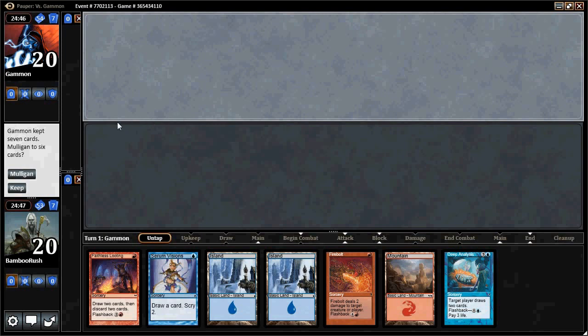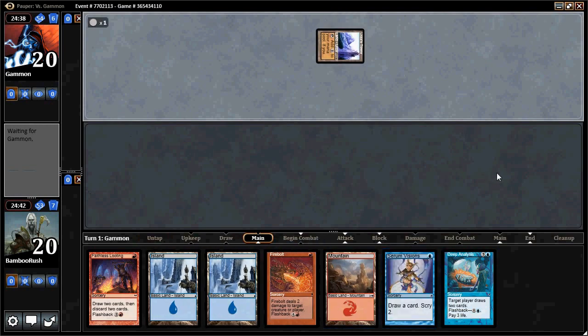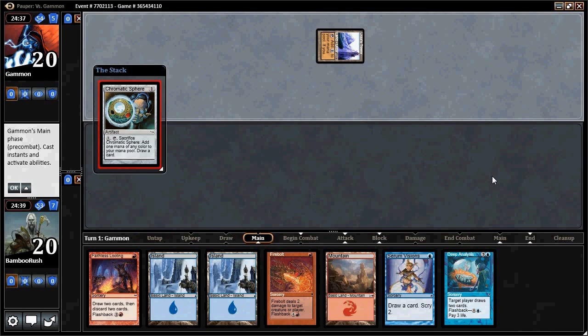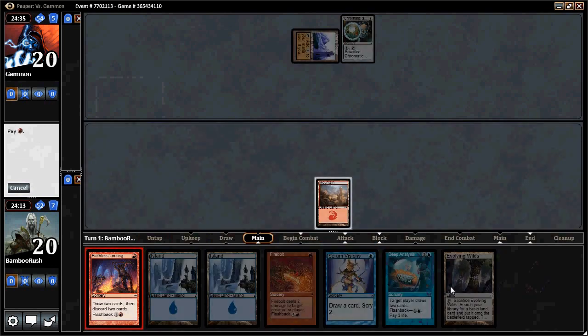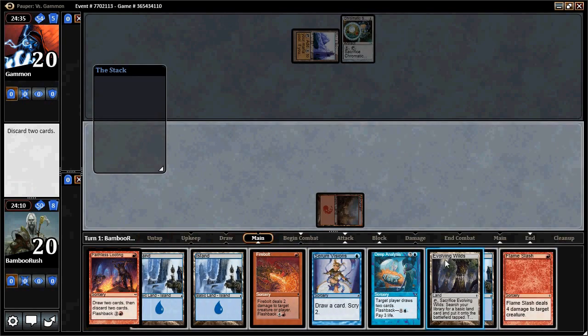We are on the draw in the two-man queues in Pauper and we're going to keep this hand — we've got some manipulation, can find some threats, a removal spell, and some graveyard interaction. It looks like we're playing against Tron. This can sometimes be a problem depending on how explosive their opening is. We have four lands in play; we can loot and pitch one land and the Deep Analysis. Not sure if it's better than casting Visions, but that's my play.